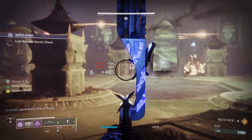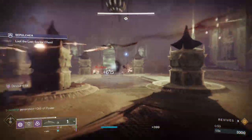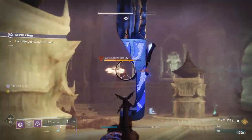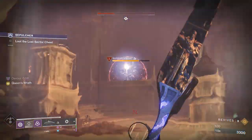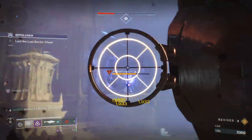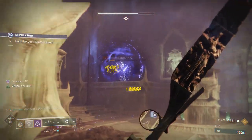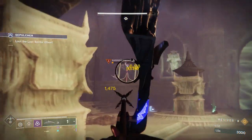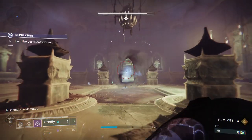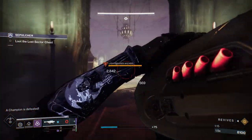Chipping them down little by little with our nice Oath Keeper build. Now, if you are a Titan or a Warlock, there are builds on my channel — there is a playlist called Zen's Builds, and I have a build dropped within the last week that is great for Lost Sectors. The Titan one is Second Chance and the Warlock one is a Sanguine Alchemy build.